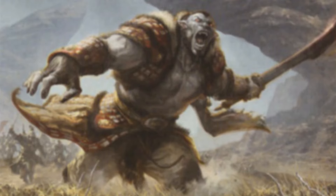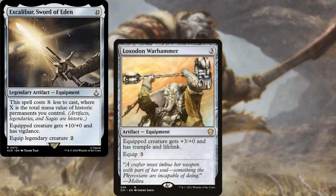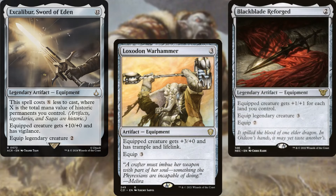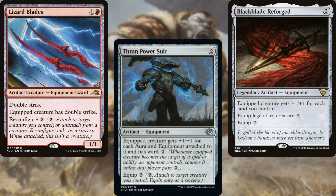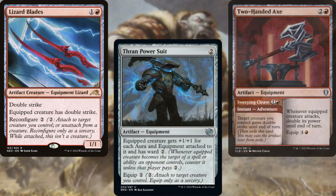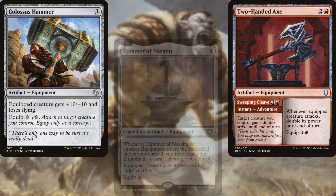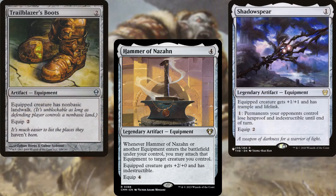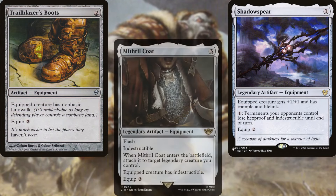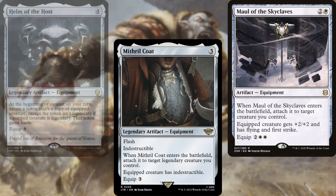The core of our deck consists of Excalibur, Sword of Eden, Loxodon Warhammer, Blackblade Reforged, Lizard Blades, Thorn of Amethyst Power Suit, Two-Handed Axe, Colossus Hammer, Hammer of Nazahn, Shadowspear, Trailblazer's Boots, Mithril Coat, Maul of the Skyclaves, and Helm of the Host.